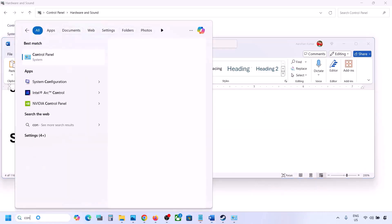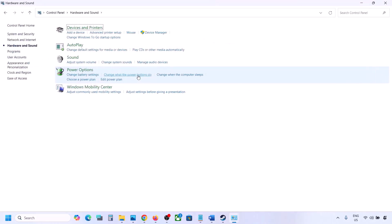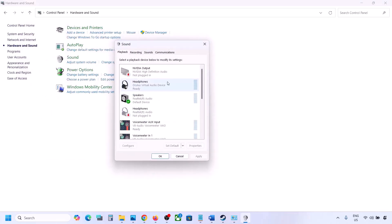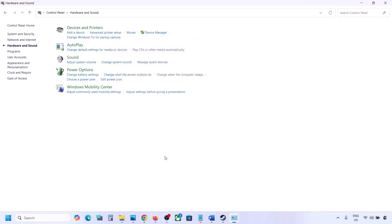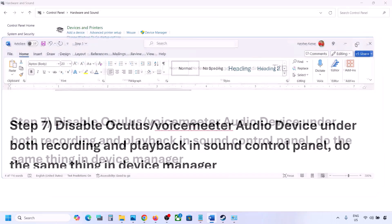The next step is to turn off Spatial Sound. Again go to Control Panel, then Hardware and Sound, click on Sound, select your speaker, go to Properties, and then go to the Spatial Sound tab. If it is set to Windows Sonic, turn it off and click OK. Or do the reverse — if it's already off, try enabling Windows Sonic and check.